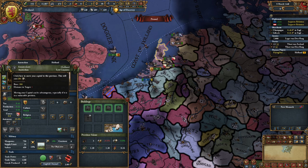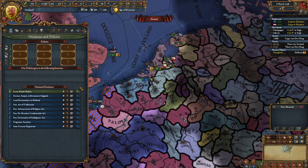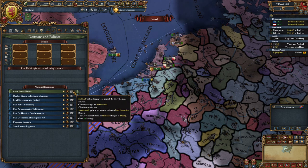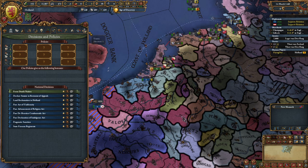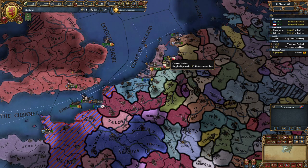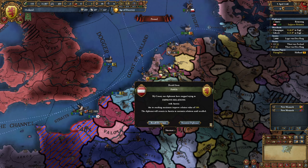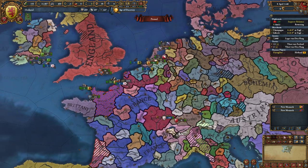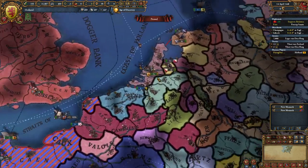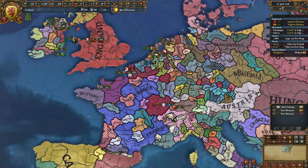I want Amsterdam to be my capital — that's very important. I'm not sure if Amsterdam automatically becomes the capital when I form the Netherlands, so I need to make sure. Done with relations improvements here — I'll improve with the Pope so we can't get excommunicated, and also improve with Aragon since they want me to support them too.